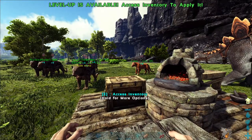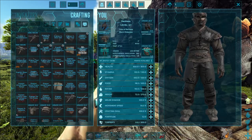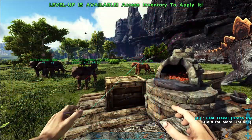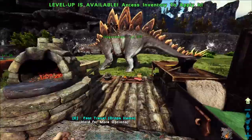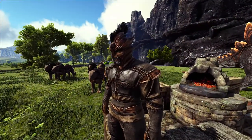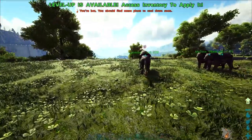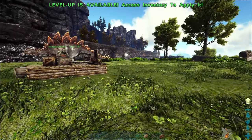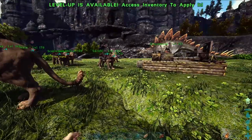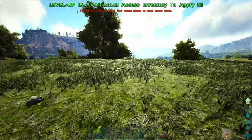Instead of just building another base, I'm going to use some of the pre-built structures from the Vikings mod. We built a little Vikings hut last time, but in the next while I want to transition to our next empire — maybe the Roman Empire, the Babylonian, Khmer, something like that. I'll use their pre-built structures to tech up and then branch out as we explore the map.